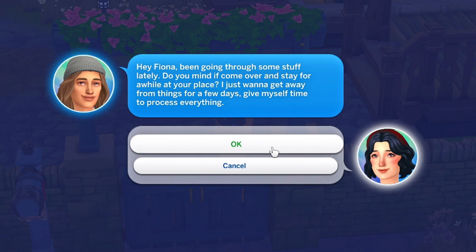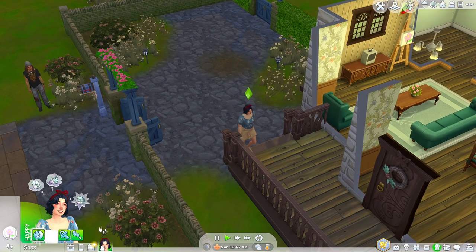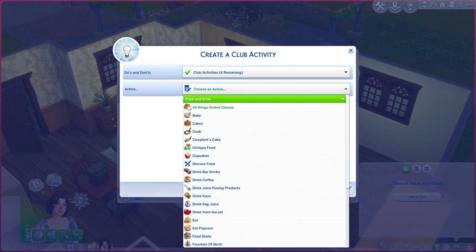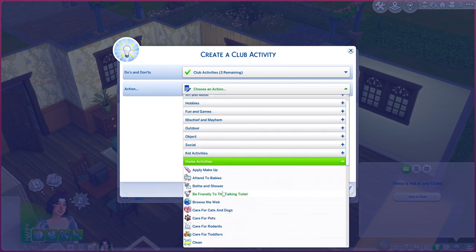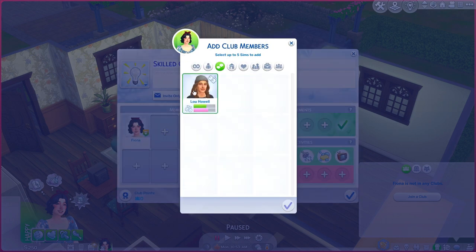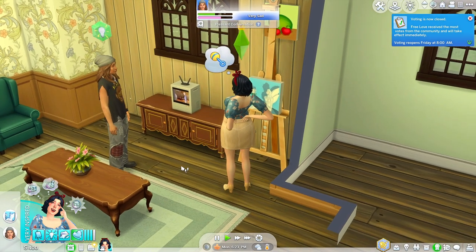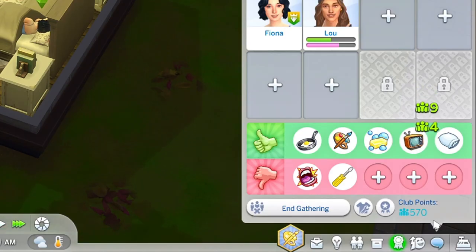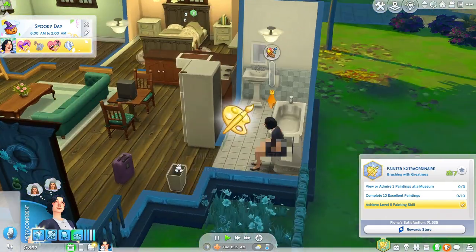Lou wants to come stay over for a few days to process some things, so of course we'll make things official — let's be his girlfriend. I'm going to make a club based on past experience, because it'll help with all future skill gains, especially since all kids will need a positive character value. We'll start gathering, get those points, and then I want to get rid of this fear by showing off our work — and there we go, fear conquered.